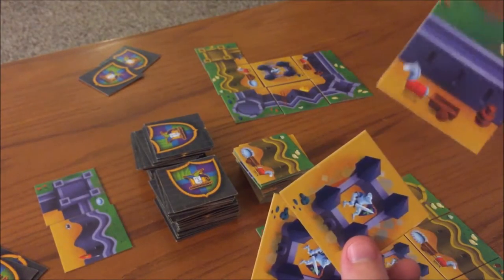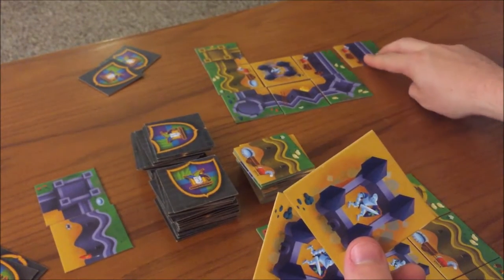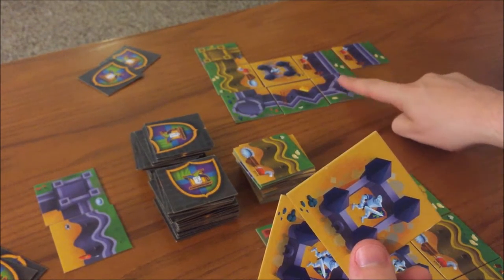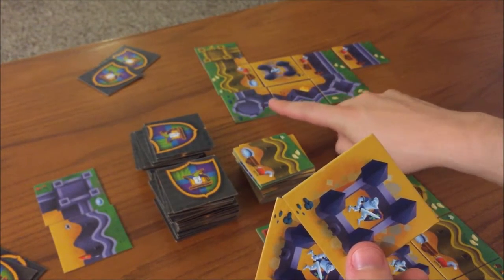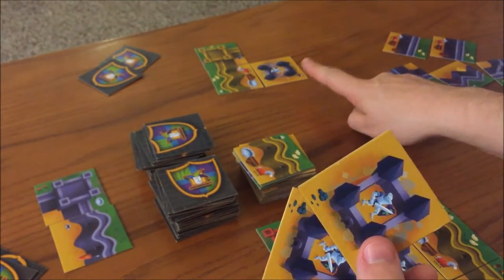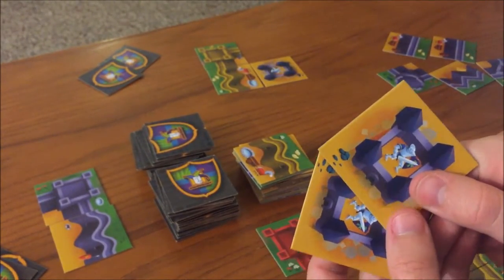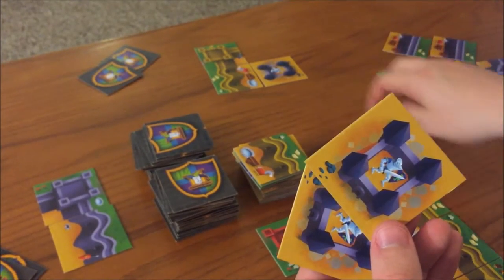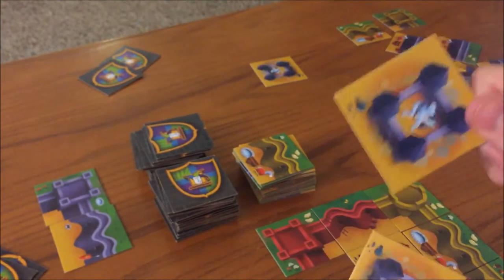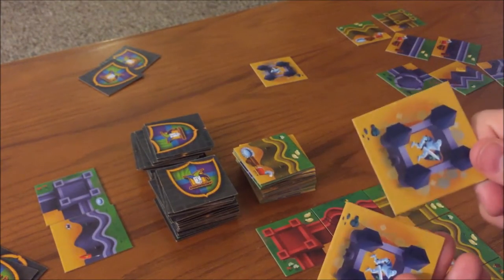To attack, you need a wall tile that matches exactly with one of your opponent's wall tiles, and that will take out all of their tiles that are connected of the same color. If you want to take out their keep, you need two matching tiles. If their keep is their very last piece, then only one matching tile will take it out.